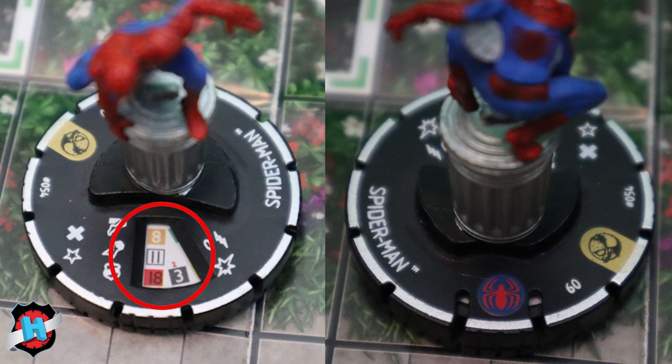As you can see, there are also four distinct combat values displayed through the window of the dial. The colors here represent all the powers this character can currently use, and the values represent different things a character can do.